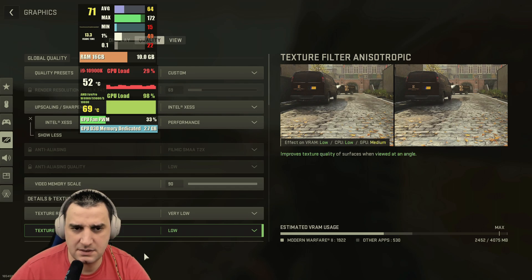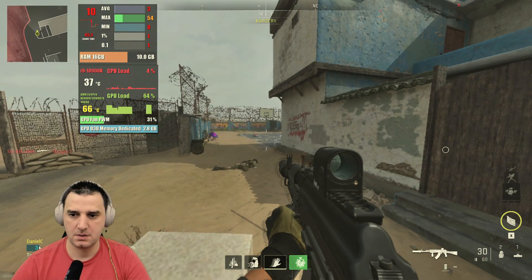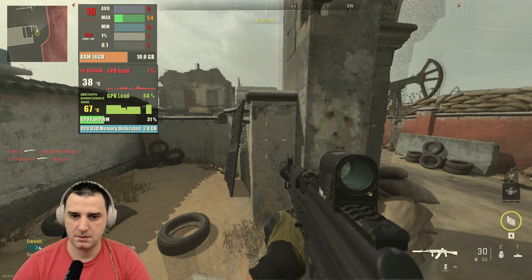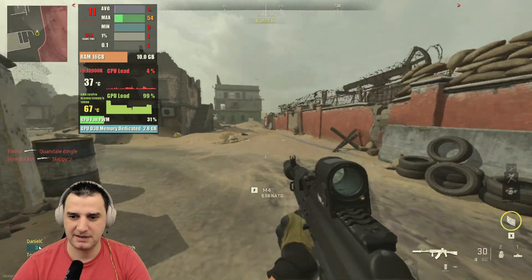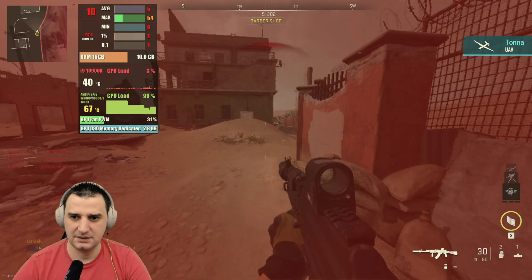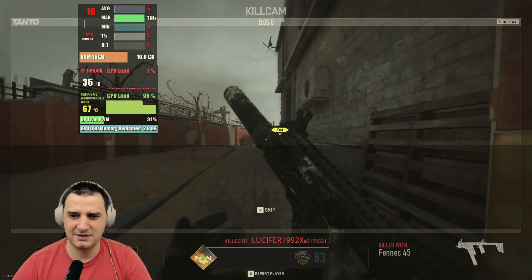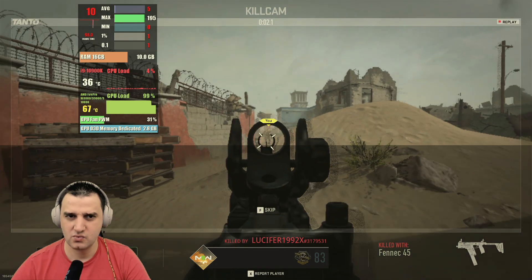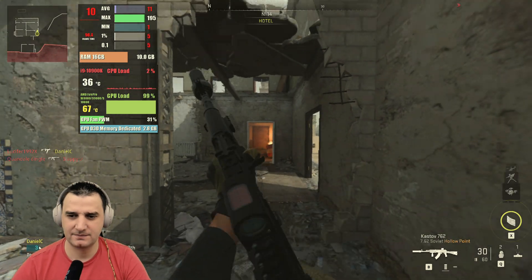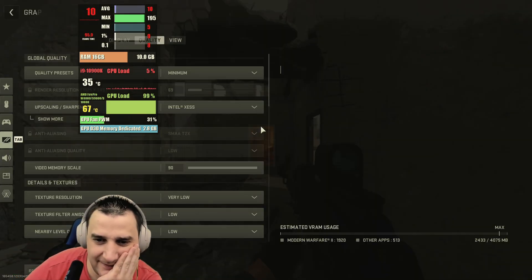Intel XeSS — it doesn't crash with my W8000. Wow... I think it's a bug. 10 FPS. I don't think this is how it's supposed to work. 100ms frame time — nope, that's not how it should be.